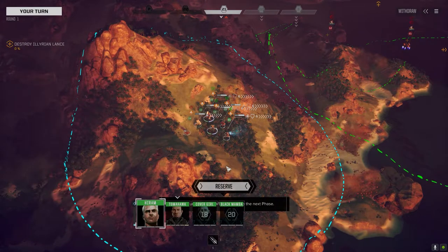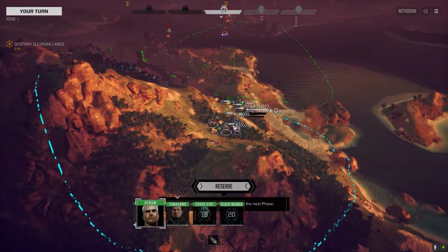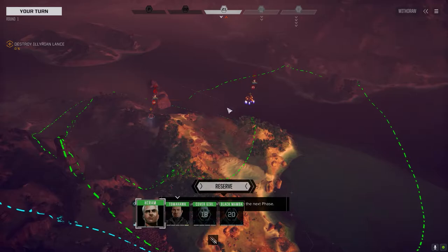All right, here we are. This is turn five for Conrad's Commandos. We are attacking — unfortunately I couldn't find a three-skull Capellan Lance. We're actually in a position right now where the company could go bankrupt. So I've got stuff to sell, but I've been trying to find a three-skull mission against the Capellans. I couldn't find one, so I managed to find a three-and-a-half skull against the Illyrians. So we're gonna take that.